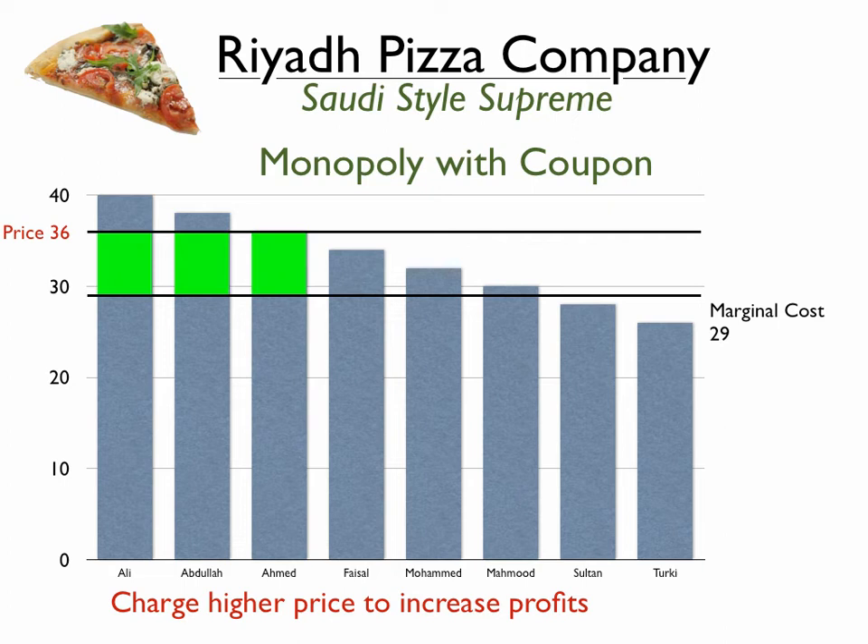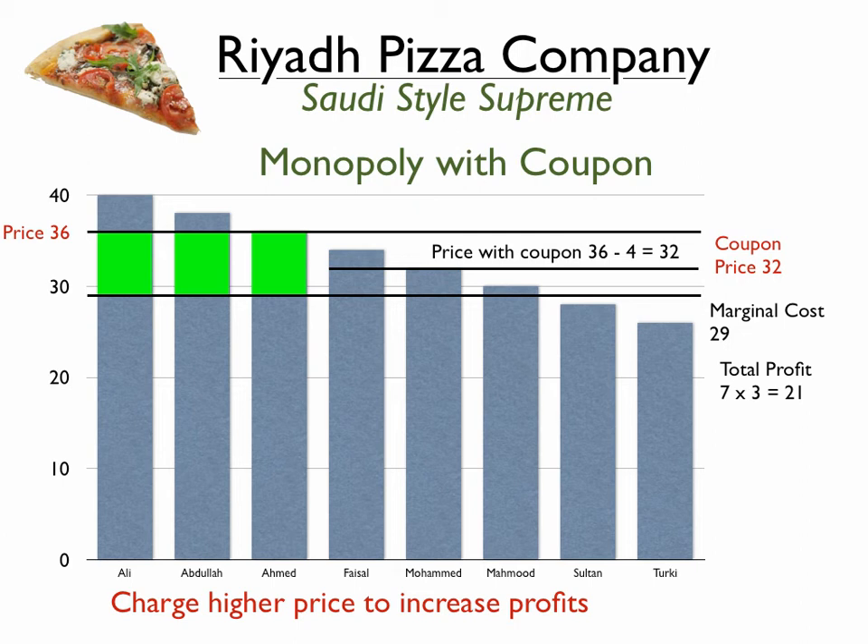We go back to monopoly with one price, but the problem is we're looking at those three other potential buyers that no longer can pay the 36 but would be willing to pay more than the marginal cost of 29. So how do we get those to come to the table? Well, one way is to offer a coupon that they have to be eligible for — they have to step over a hurdle in order to get it. We could actually maximize our profits with two prices by offering a coupon of four reals, picking up those two additional buyers.